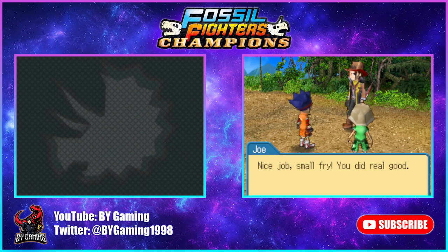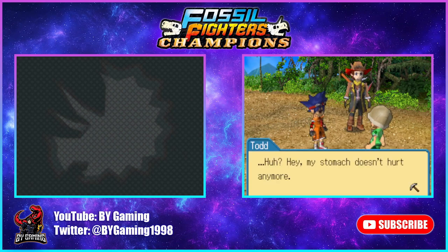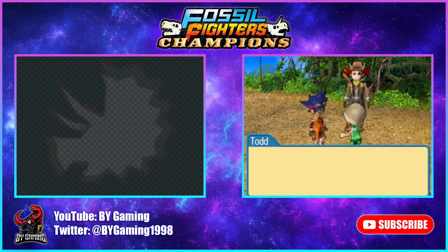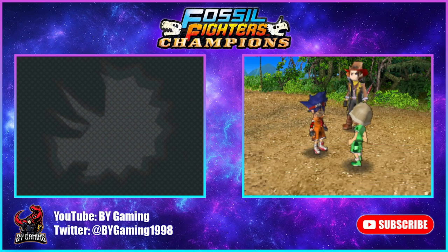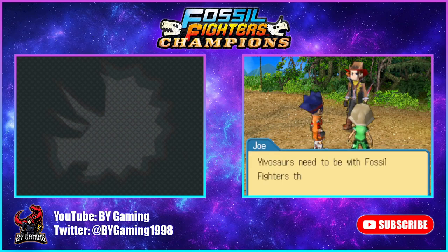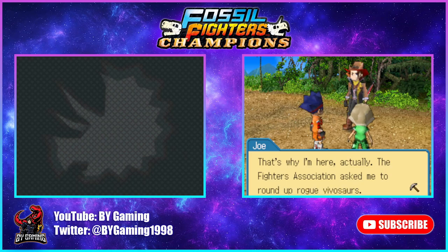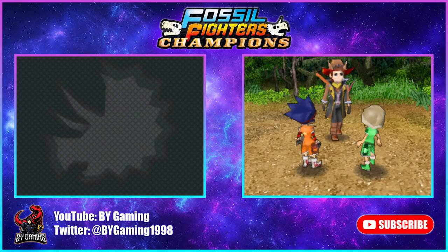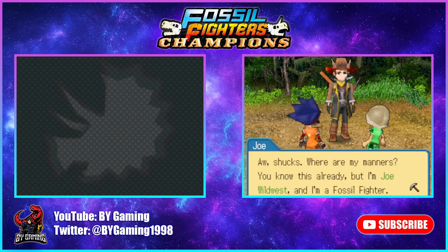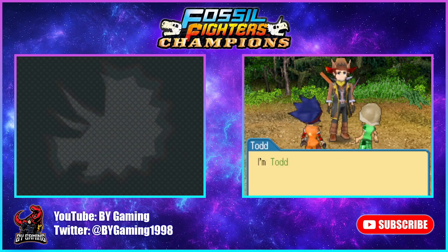Joe says: 'Nice job, small fry. You did real good. You ran that fossil battle like a pro, BY Guy.' Todd's stomachache is suddenly gone. Joe explains: 'This Allosaurus was abandoned by some cruel fighter — reckon that's why he had his shorts in a bunch. Vivasaurs need to be with fossil fighters they know they can trust. If they're abandoned, they go feral and their true nature emerges. The Fighters Association asked me to round up rogue Vivasaurs.' Joe introduces himself formally and learns the players' names.